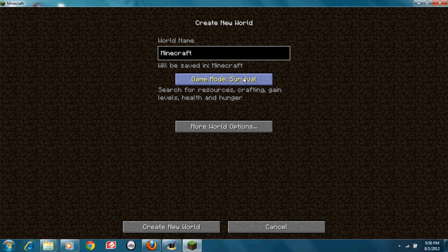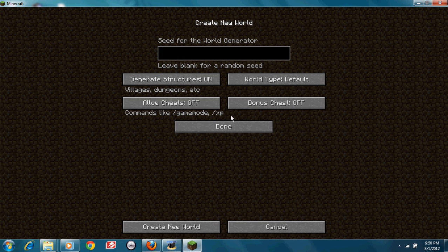I'm going to be making a new world. There's a lot of new cool stuff — there's creative, survival, hardcore, just as usual. But there's also allow cheats, where you can change your game mode and get XP. So I'm going to put on bonus chests — I think they give you some extra stuff. There's large biomes, and I'm going to be using that for a seed. There's a seed that spawns you next to a bunch of cool stuff that I'm going to be showing you.